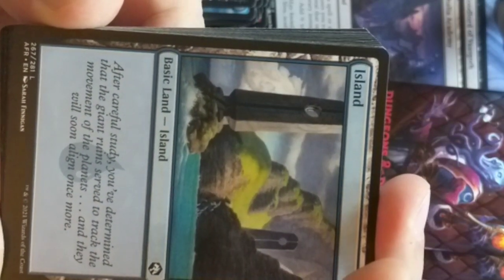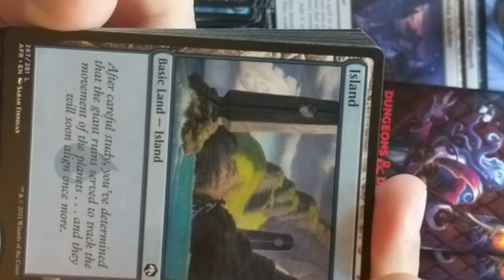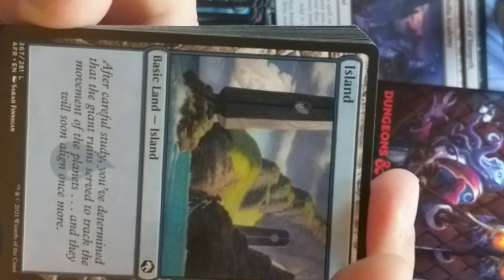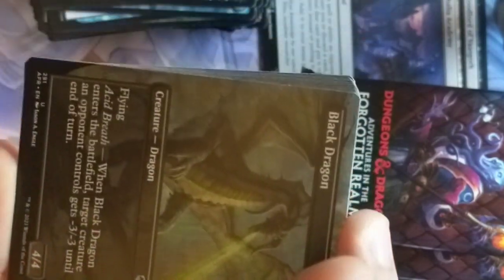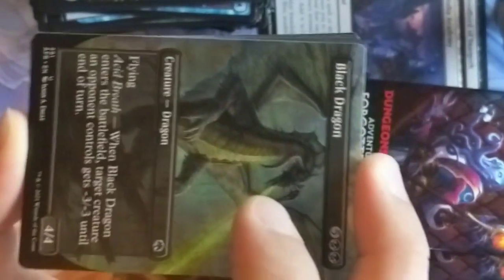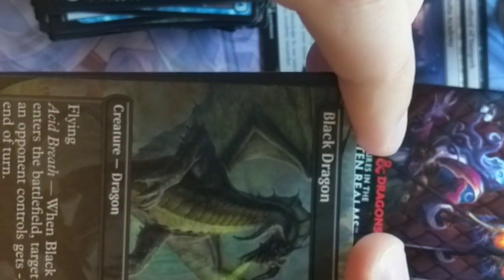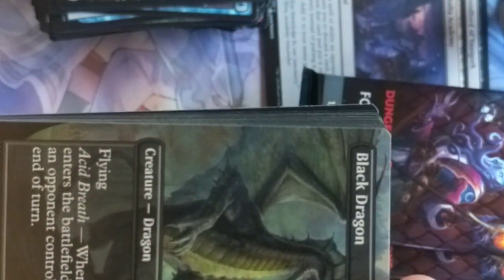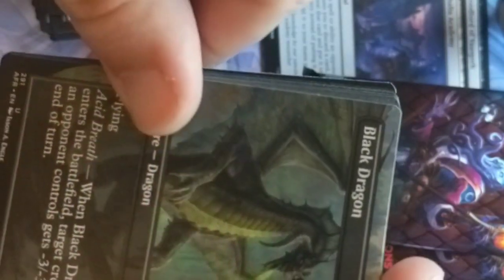The land adventure reads: 'After careful study you determined that the giant ruins serve to track the movement of the planets, and they will soon align once more.' Some intrigue. In that little spot we got ourselves a sweet dragon — it's a black dragon. These are acid-shooting dragons. It gives a 3/3 to end turn, so like it's melting your face. I like this full-art dragon — man, this set just does it for me.